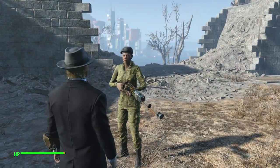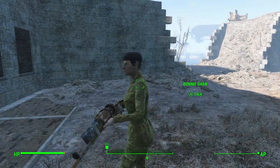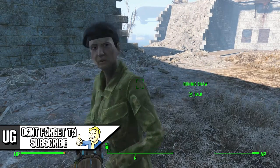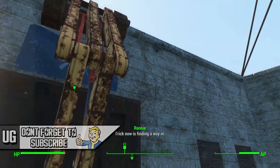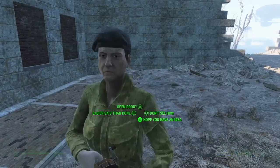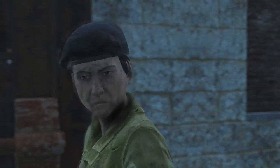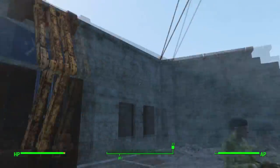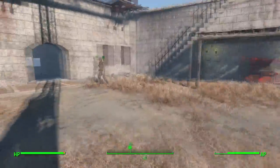I'm gonna skip the dialogue — you can read it on your own time. Basically she's gonna tell you there's an armory with artillery, ammunition and guns, but you don't know how to get in there because it's sealed up. So what you're gonna have to do is go to another side and clear up a pathway so you can go down.